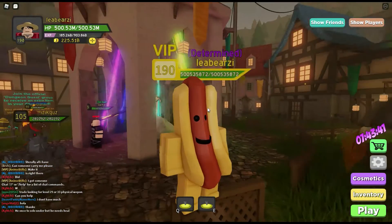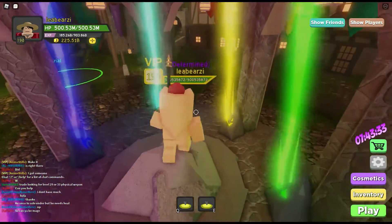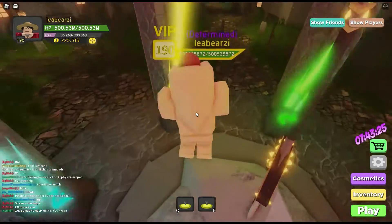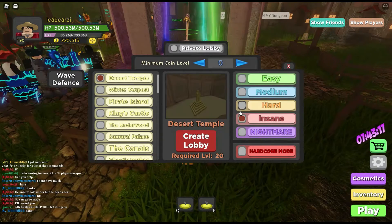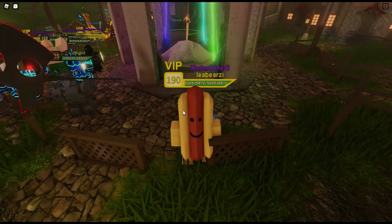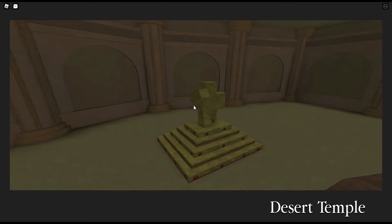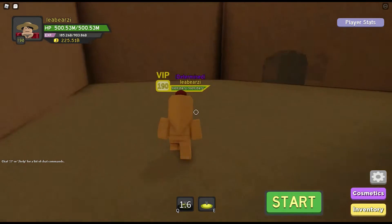Hey guys, welcome back. We're back in Dungeon Quest and I'm going to be showing you where all the eggs are — the secret eggs — so you can get one of the lights. It's kind of confusing because all the eggs look different colors, so it's hard to know which one it is. It goes all the way up to Orbital Outpost. I did actually show where this was in my newbie godly series, but if you didn't watch that, here we go.